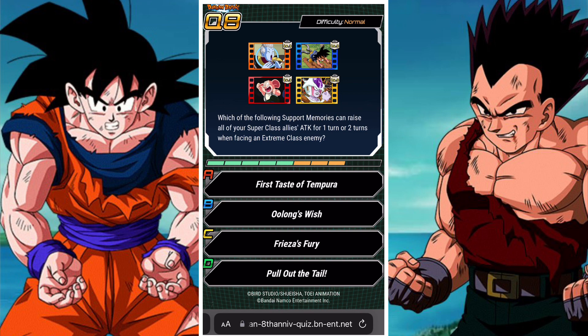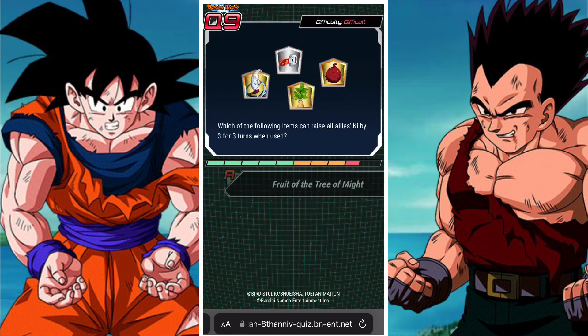Which of the following support memories can raise all of your super class allies' attack for one or two turns when facing an extreme class enemy? Tempura is ki-based. Oolong is chance. Frieza is extreme. So it's going to be Pull the Tail, which I actually use quite a bit because it's a nice little boost, especially for things like SBR and ESBR. It's pretty cool.